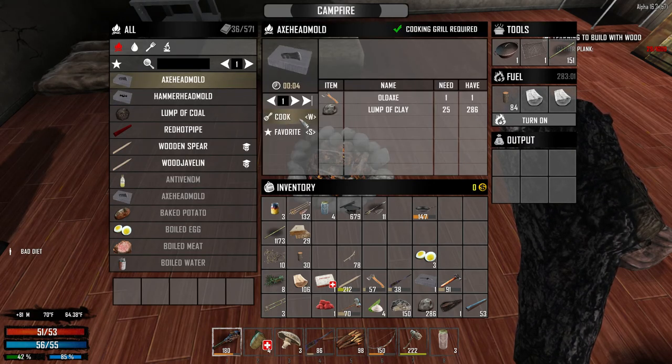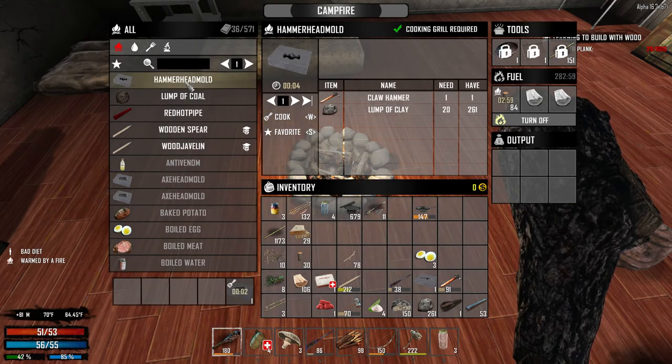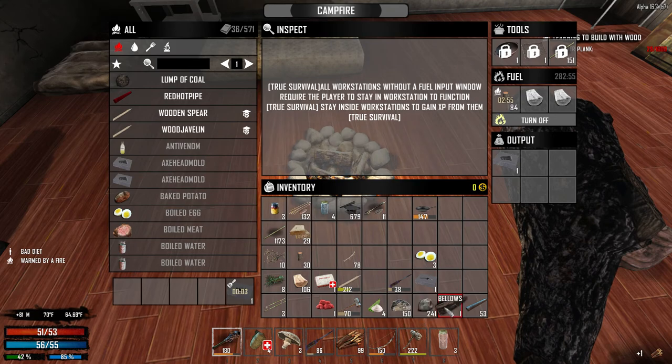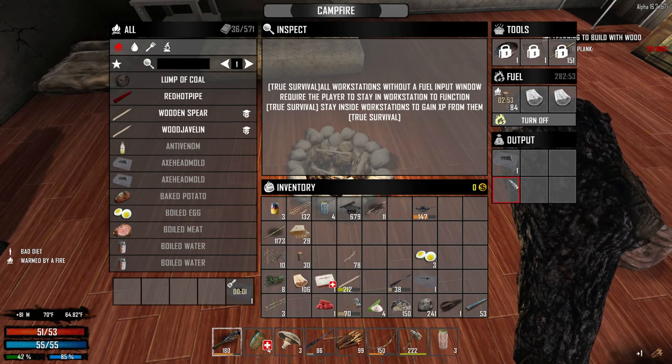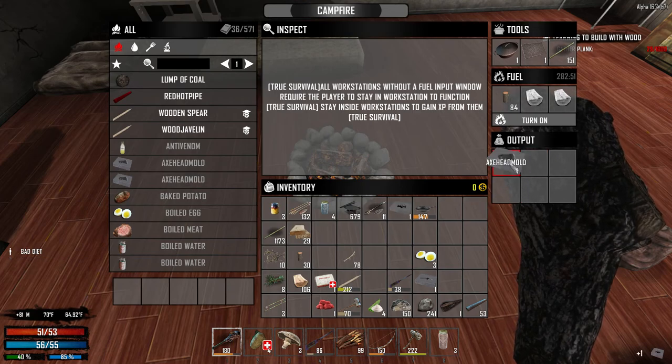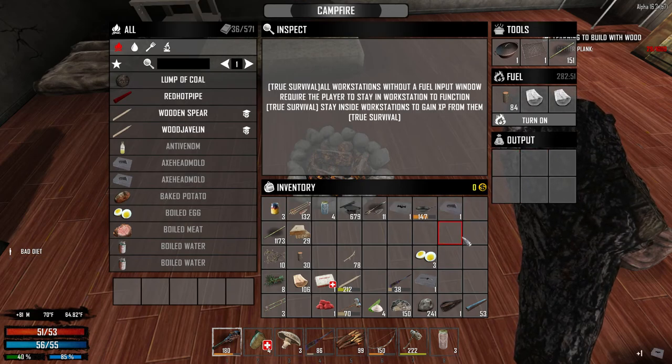Axe head mold — let's do that. Hammer head mold — let's do that one. Great. Turn that off. So now we have our molds.